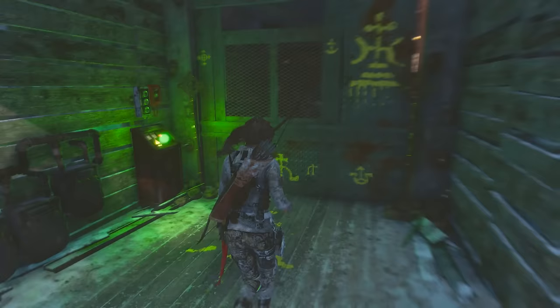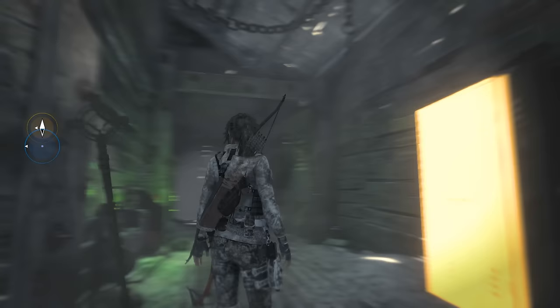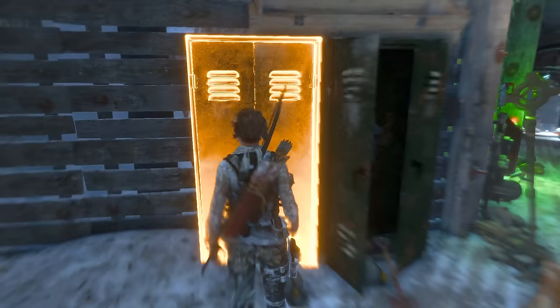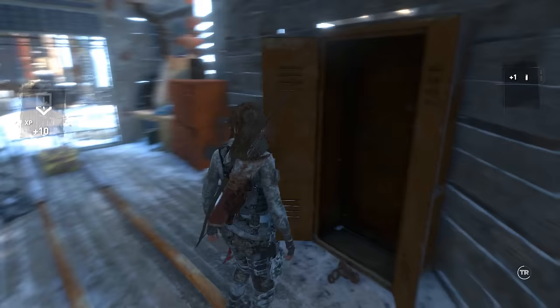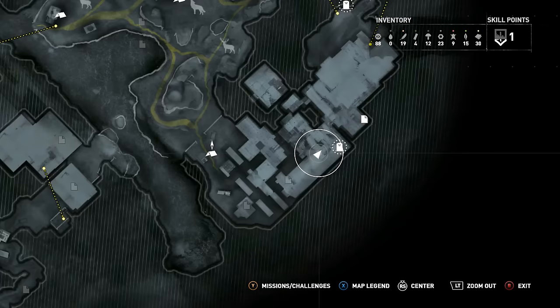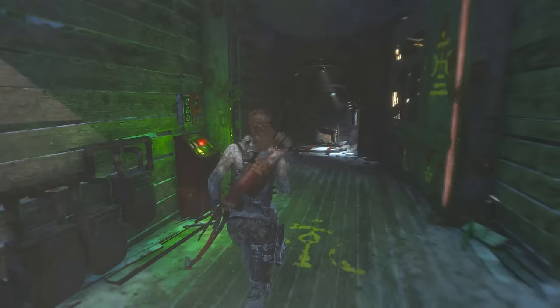Looks like we got a control panel over here. So that's definitely the way to go, huh? What do you think? I think so. We have a few lockers here, first off. I thought I had to tap X, my bad. And what'd we get? Plus one of those, whatever the hell that is. I know there's more stuff in here, but let's just progress the story because we haven't done that in a while. And we do have a challenge tomb, but we'll come back to some of those.